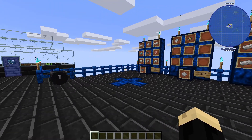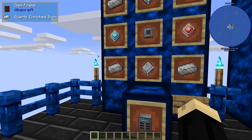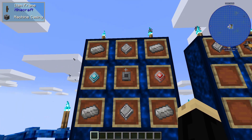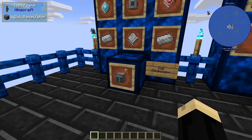So a couple things we're going to look at. First thing we need to make is a disk manipulator, and that is going to be four quartz enriched iron, two empty storage housings, one machine casing, a construction core, and a destruction core. So that'll make you a disk manipulator.